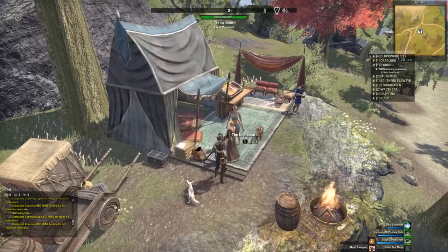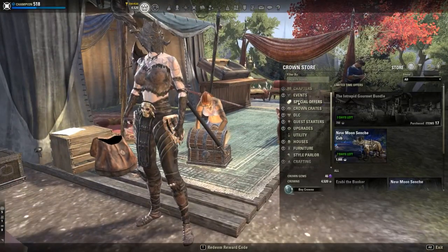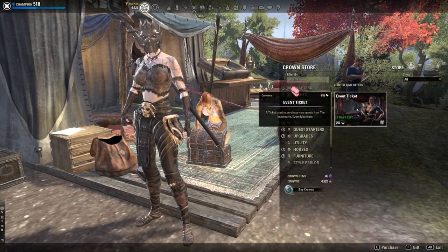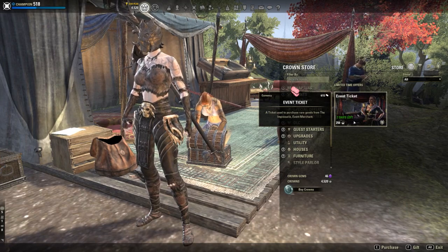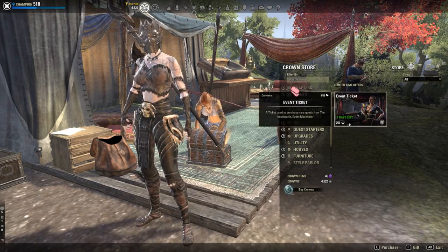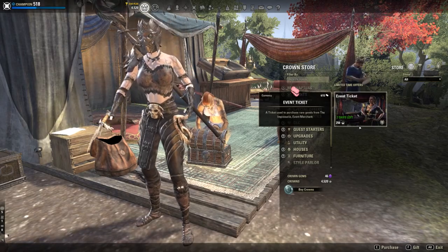You can also buy event tickets from the Crown Store — under the events currency section for event tickets. They're 250 crowns apiece, and I believe it lets you buy as many as you want. I've bought some, and if you want to get those last couple of event tickets, you can just buy them here for 250 crowns apiece if you feel like they are worth it.